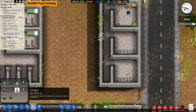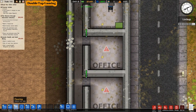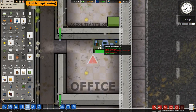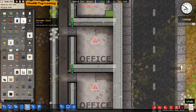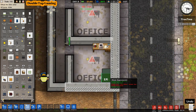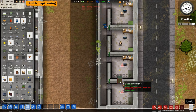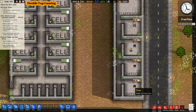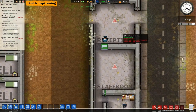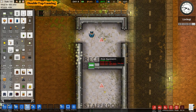Now getting the foreman placed — first completing the other two offices since we only built two at the start. Getting those prepared so the foreman can research grounds keeping and janitors because we need this prison cleaned before opening. Coming into disgusting cells will not have prisoners very happy. Cleaning is an absolute necessity.